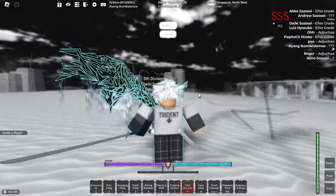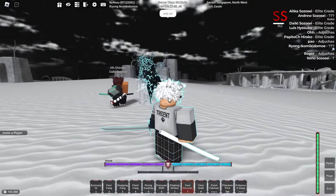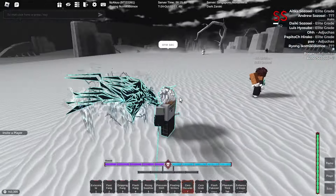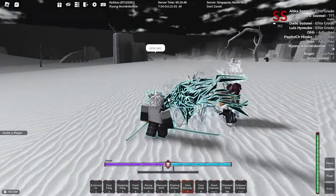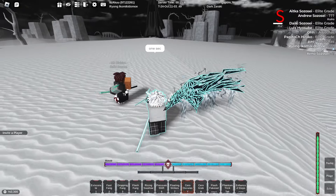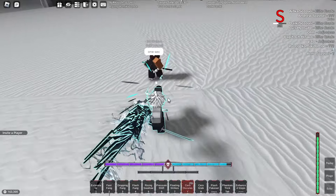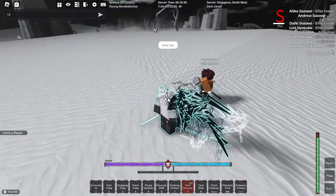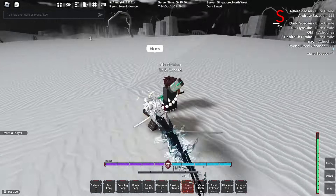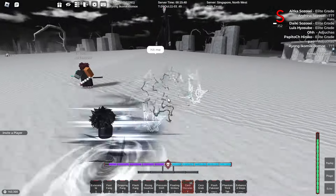I'm gonna get straight to it — I got Vasto Quinn. It was a long journey, it was rough. Rank wins is probably the easiest route so I took that, but honestly it was draining. The amount of cringe builds I had to fight in rank was just unmatched. If I was to do another hybrid I would not do that route ever again.